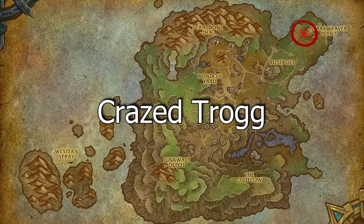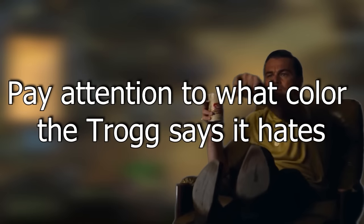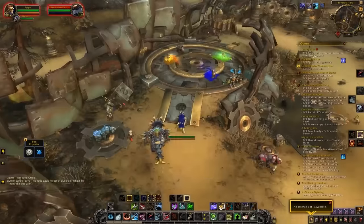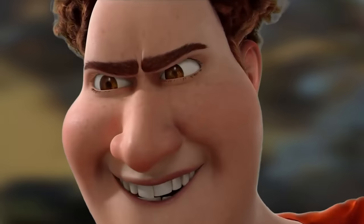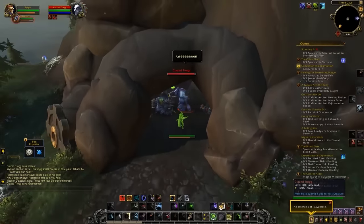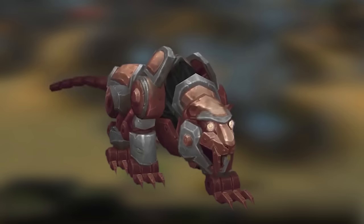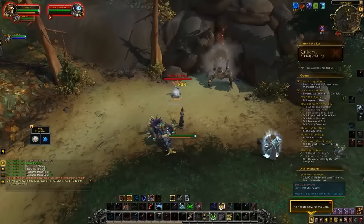The Crazed Trog is found in a cave on the northeast of the island. When you go to him, he won't be attackable — instead he'll say something like 'I really hate red.' Head over to Bondo's Yard and get yourself spray painted with whatever color he was angry about — there are pools on the ground you can walk into. Once you're that color, go back to the Crazed Trog and he'll attack you, giving you a chance at the orange color, as well as green and red. The red color can also drop from chests. Finally, copper can come from the recycling daily hand-in or from the drill rig event.